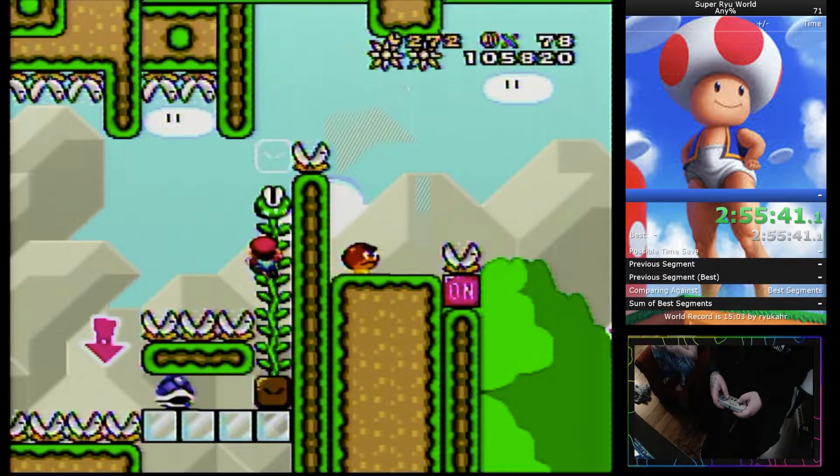So as you can see right here, there's a white block at the top of this vine that's growing. You don't want to hit Mario's hitbox into that box until the vine continues to grow — it will delete that box. But if your head hits it, you won't be able to get through.